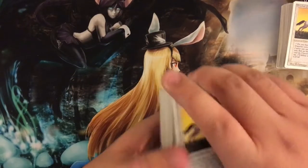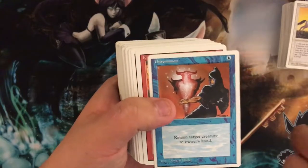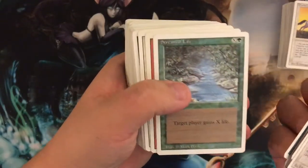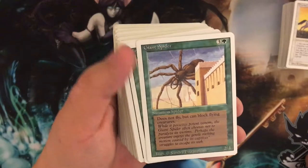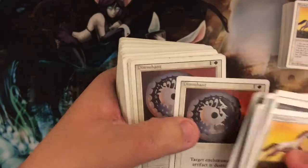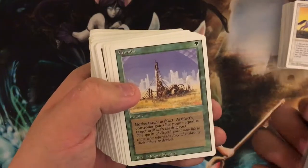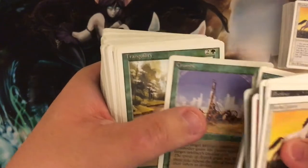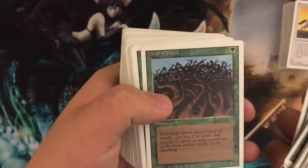Moving on to the second pile. Another Unicorn, Pestilence, Unicorn, Iron Root Treefolk — summon, awesome. Elemental Blast, Tranquility, Circle of Protection Red, another Sprite, another Mammoth, Stream of Life, Gray Ogre, Circle of Protection White, Giant Spider — I've seen the Giant Spider in multiple sets. Another Treefolk, Holy Strength, Reconstruction. Hitting duplicates now, but I don't mind having more of these. I don't think we've seen this yet — Crumble: you can bury target artifact. I'm not sure what 'bury' means because that was before I started, so I'll look that up.